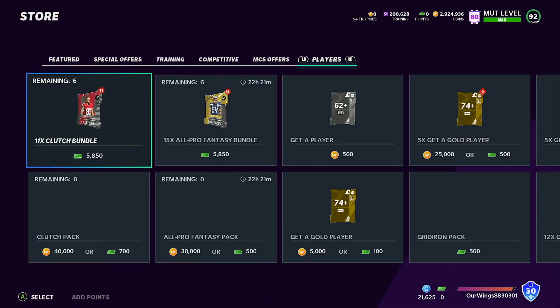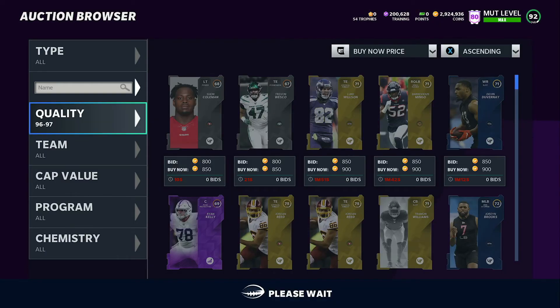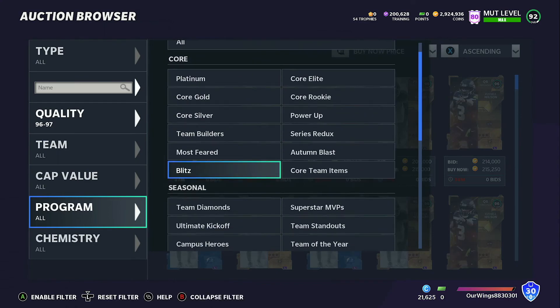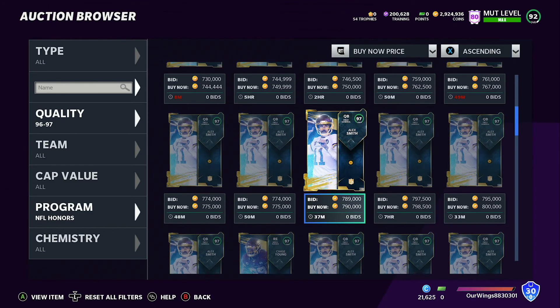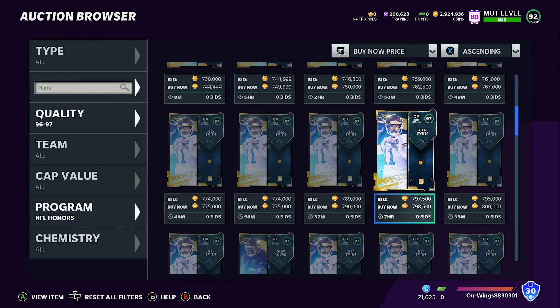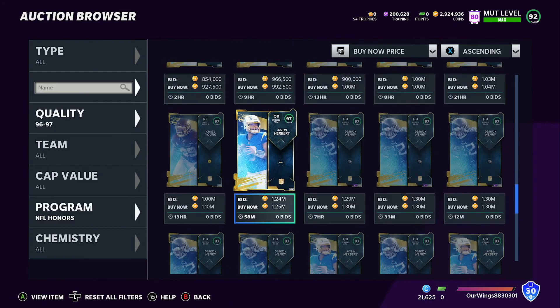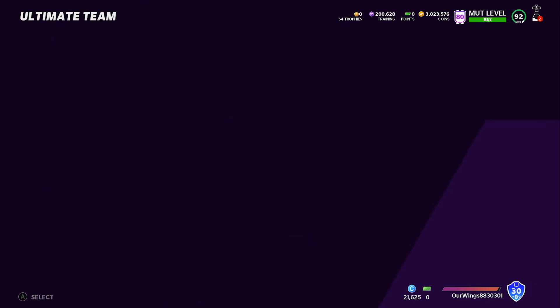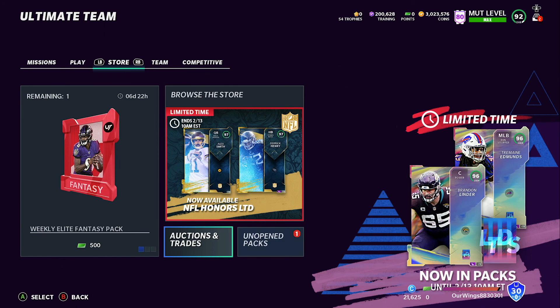With tomorrow's Ultimate Legends packs featuring Aaron Rodgers and Aaron Donald, I think the pack odds are going to be great. I'm not sure what that means for honors card prices tomorrow. Looking at the auction block: Chase Young has his rookie premier price, Alex Smith is cheaper than Justin Herbert which is surprising — Alex Smith is actually a great card. Derrick Henry is at 1.3 million. Anyway, I hope you enjoyed this update video — drop a like and subscribe, and I'll see you guys tomorrow for 10 Ultimate Legends.